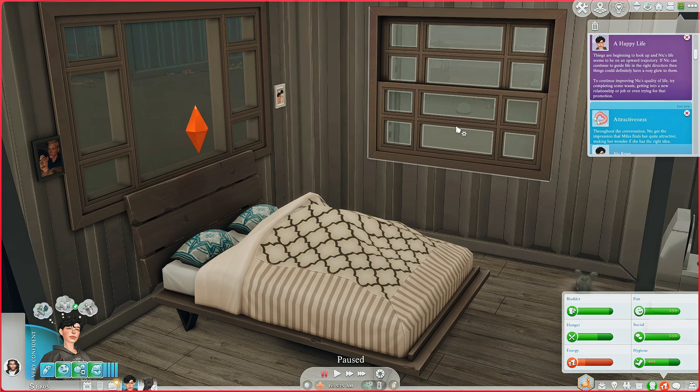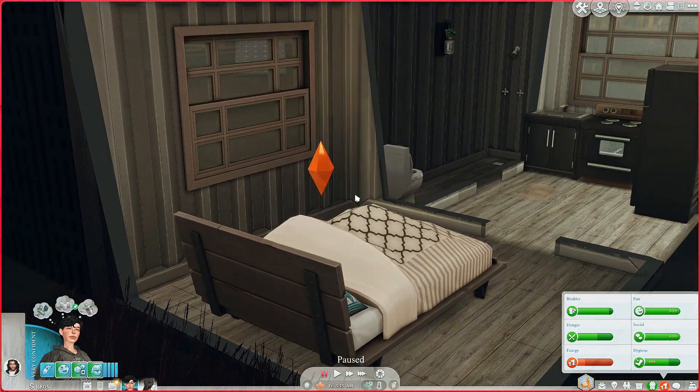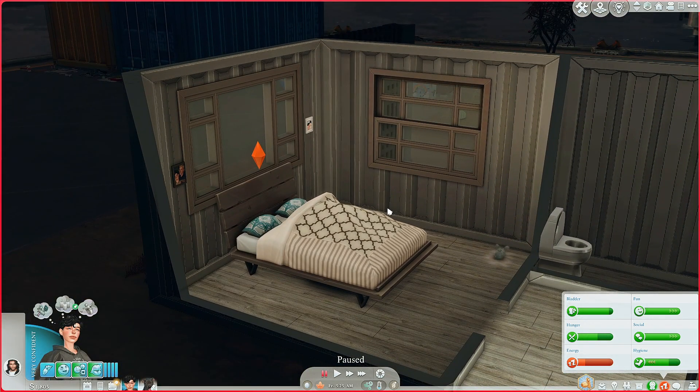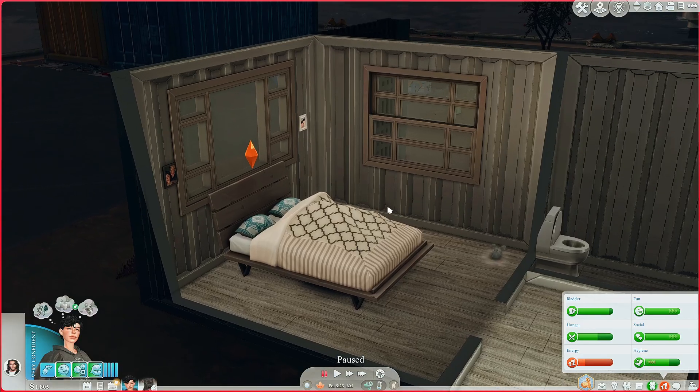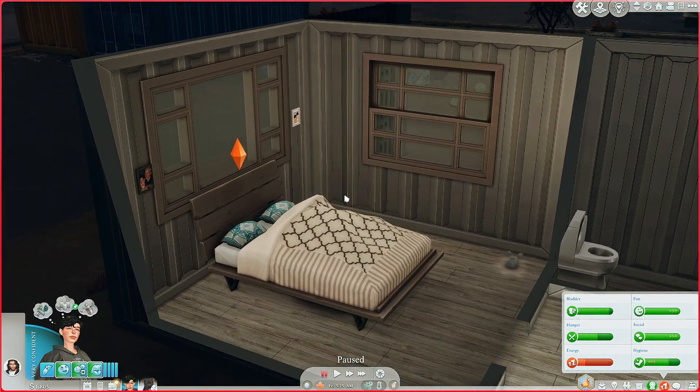Throughout the conversation Nick got the impression that Miles finds her quite attractive, making her wonder if she has the right idea. And we got the pop-up — 'A Happy Life: things are beginning to look up and Nick's life seems to be on an upward trajectory. If Nick can continue to guide her life in the right direction then things could definitely have a rosy glow to them.' I'm going to leave this episode right here and we'll have to see what happens next episode. Thank you so much for watching — subscribe and give it a thumbs up!